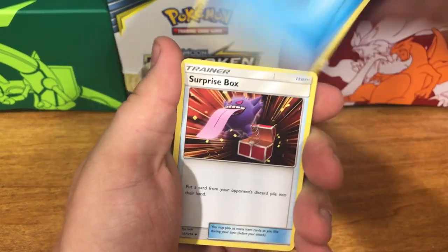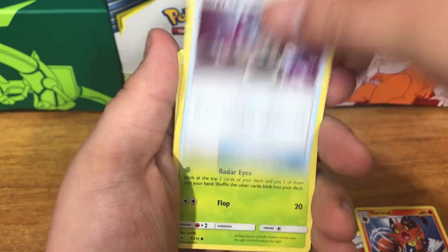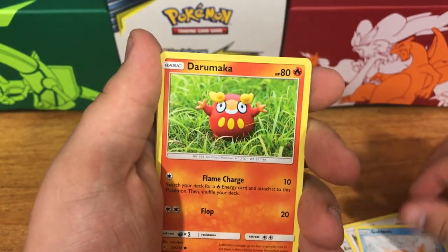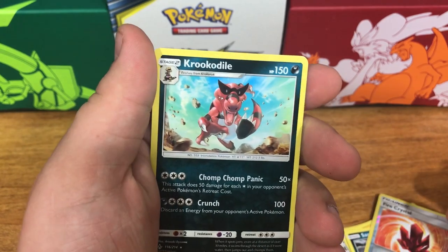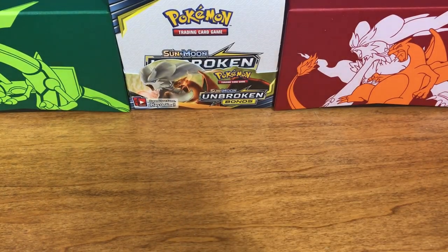Alright guys, last pack: water energy, Surprise Box, Torracat, Energy Spinner, Venonat, Rattata, Goldeen, Darumaka, Sandile, a fire crystal reverse holo, and a Krookodile non-holographic. Well, this box wasn't all that great, but we got the first secret rare on the channel!